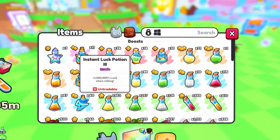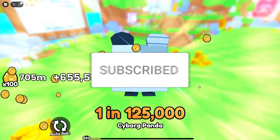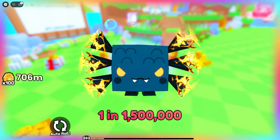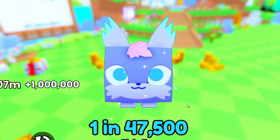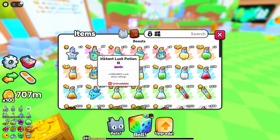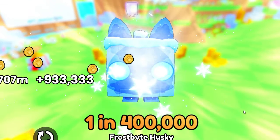Here's the first roll — come on, give us something pretty good. Okay, 125,000, not great. My current best pet is one in 13 million, so let's see if we can get a better drop than that. Here we go with the second roll — and okay, 47,000, not that good. These instant lucky potions 3s also boost your luck by a million percent, so hopefully some of these pets I can get are better than one in 1 million. So far we're not doing so good in that range. One in 400,000 — I guess not bad, still looking to get some higher rarities.